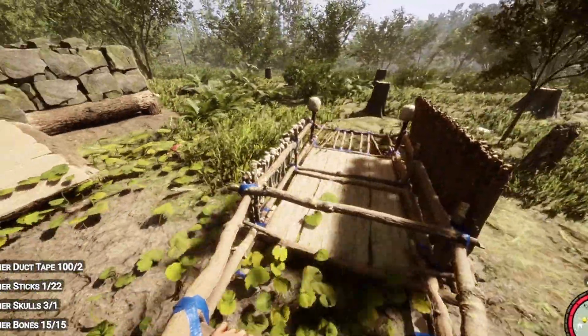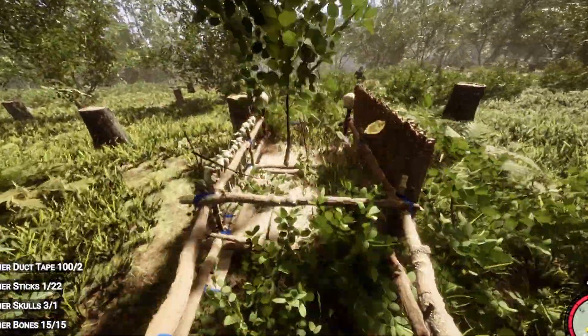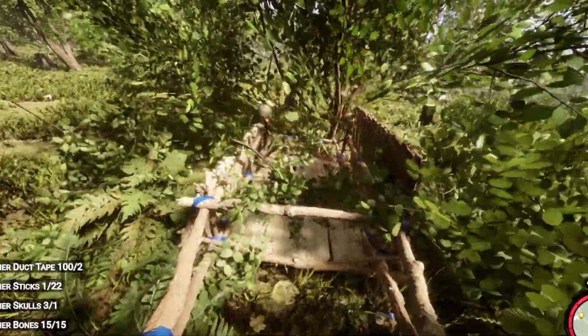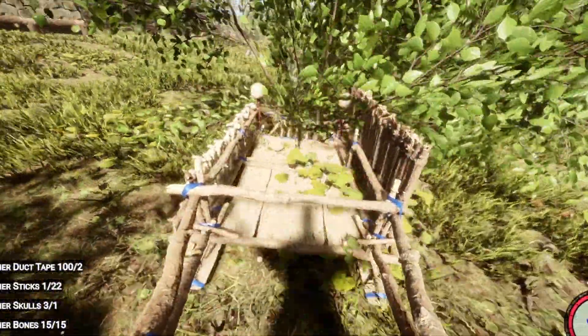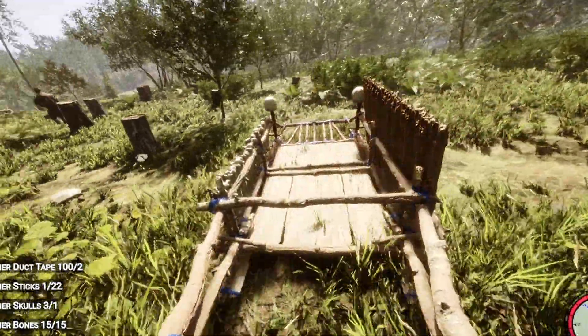My next cool tip: if you want to flatten out the ground with the lawnmower, it'll flatten out all the weeds and take down some of the small trees — pretty much all the small trees other than the big ones. So you just drive right through and they fall right down. You can go back and gather up your sticks.